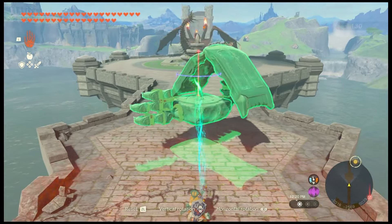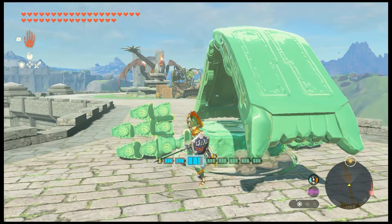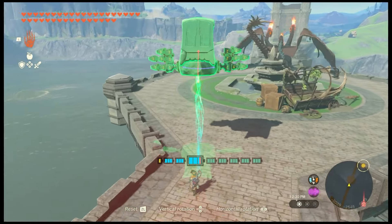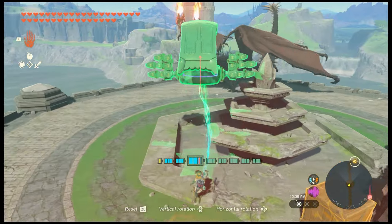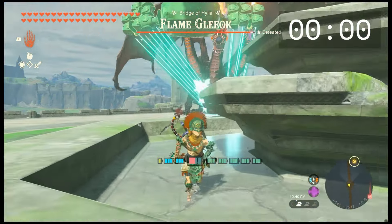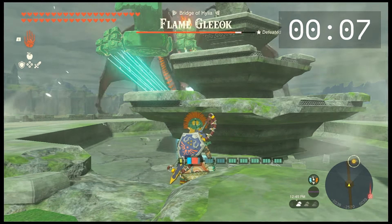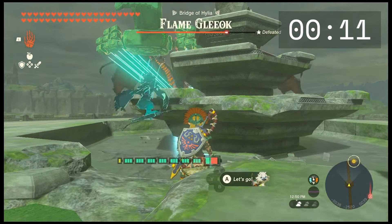Make sure the beam emitters are facing the Gleok. Start it up and bring it over. You can either get inside of the killer or stand behind it. If you're facing a Gleok at a different location you're probably going to want to just get inside of the killing machine.